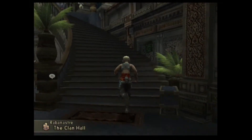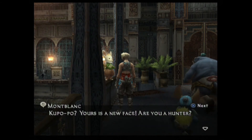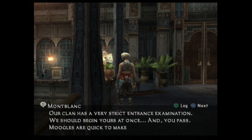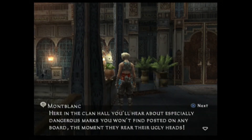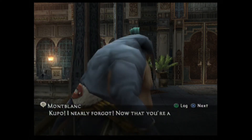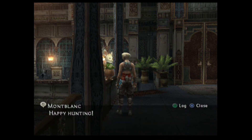Let's go upstairs and talk to that little Montblanc. 'Your face is new - are you a hunter? Welcome to our clan hall. I'm Montblanc, founder of Clan Centurio. Our clan has a very strict entrance examination - and you pass.' Now that you're a member, you can make purchases from the clan shop in the Mufru Bazaar. Happy hunting.